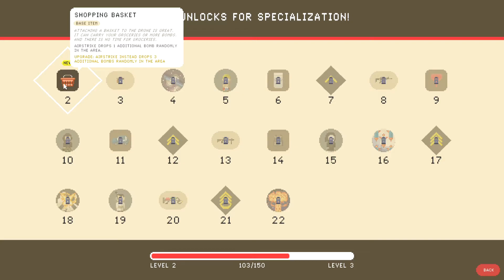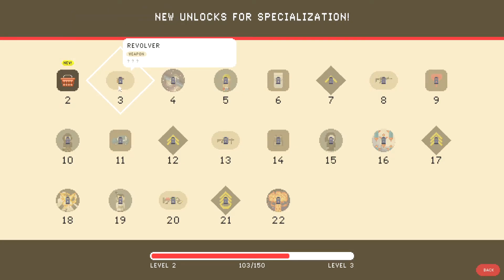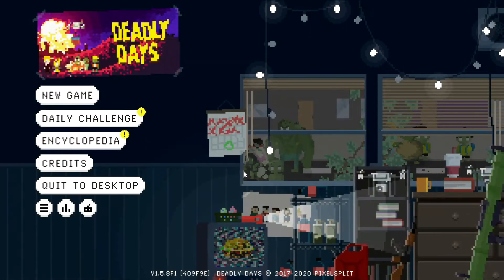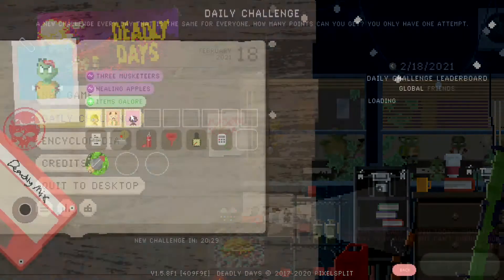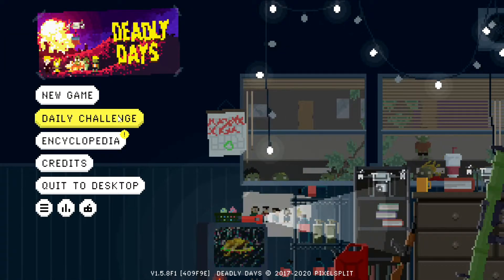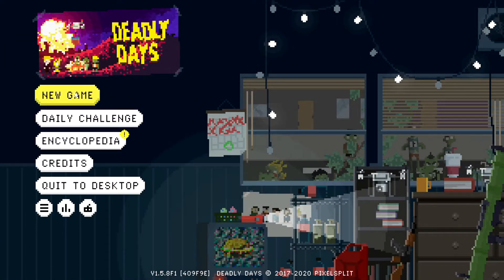Shopping basket. Okay. Daily challenges. Start with three survivors and with all three custom weapons. It's kind of cool they do daily challenges — people are definitely playing it, so that's awesome. Alright, let's give this a go.